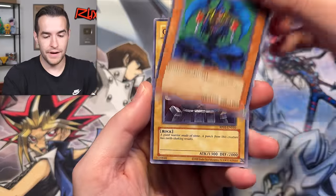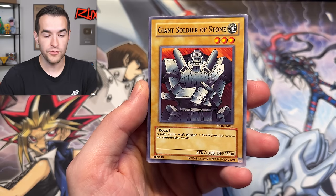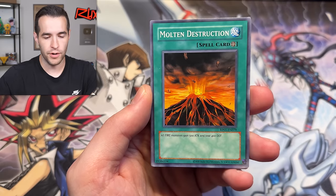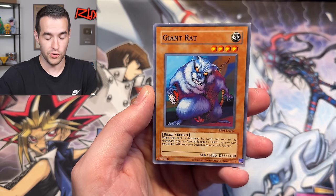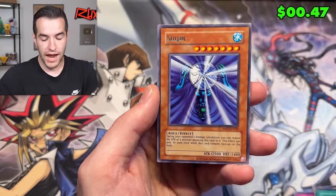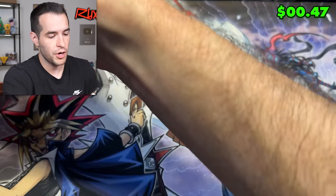Giant Soldier of Stone - a Giant Warrior made of stone, a punch from this creature has earth-shaking results. Magic Jammer, these are always together because when we did the duel, every pack that had these had them together. Giant Rat, Heels and Rue, Luminous Spark, and Sui Gin. All right, that's our first dud of the opening.